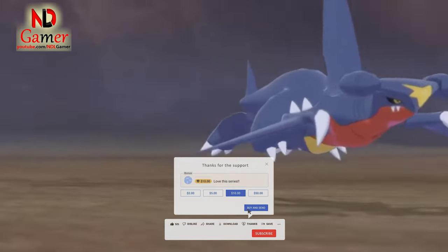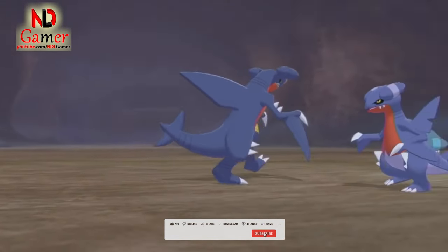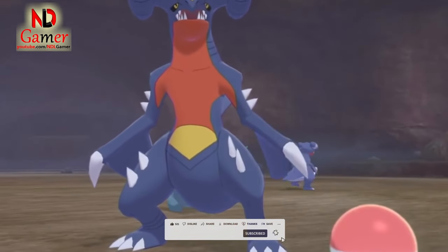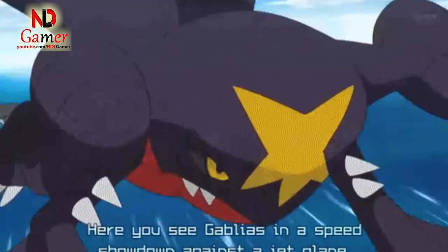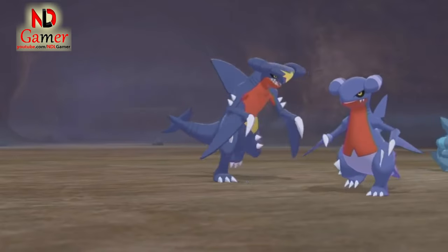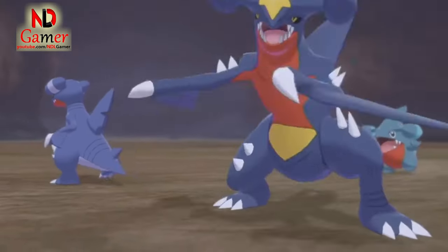The head of Garchomp undergoes a notable transformation. It becomes shorter and broader on the sides, and the two float-like or horn-like features remain, making Garchomp resemble a hammerhead shark. The forehead is also rounded instead of sharp like its pre-evolutions and gets a golden highlight, giving Garchomp a more regal and menacing appearance fitting for a powerful pseudo-legendary Pokemon.